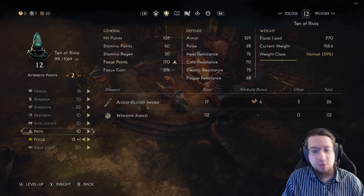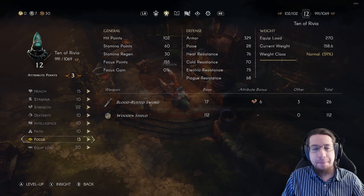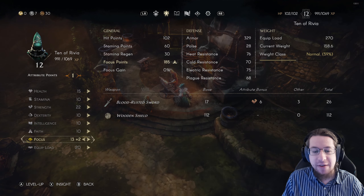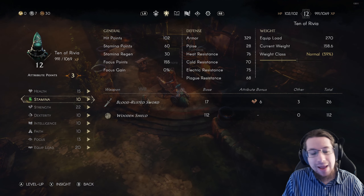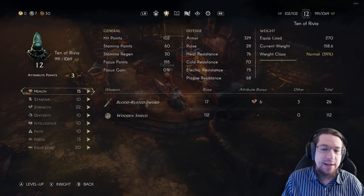So 20-ish equip load and 22 strength is the core of your build. Then focus to unleash your runes more efficiently — you get 20 points for the first couple, 15 after that. And I put the rest into health so that when I get hit by a boss, I don't instantly die. The idea is to be reasonably tanky.